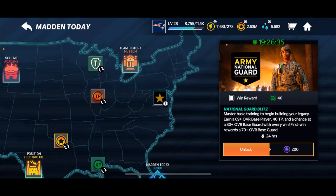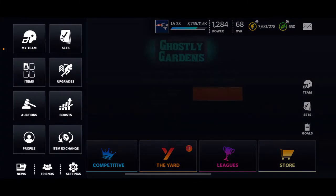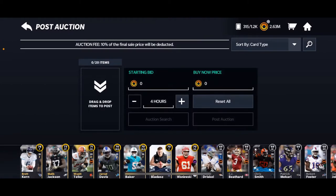The first win rewards a 70 overall base guard. You get a pack every single time that you play it — you can play it up to 10 times. These are the players that I've earned; all the gold players you see here are players I earned from those 10 packs. Brett Favre obviously is going to be worth a little bit more, and as you can see I earned seven gold players out of 10 packs, which is insane.